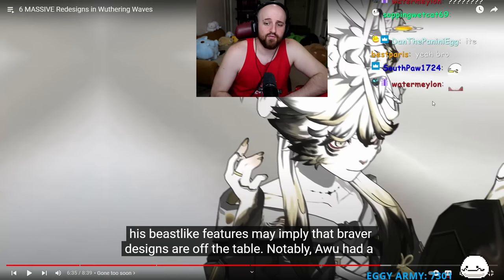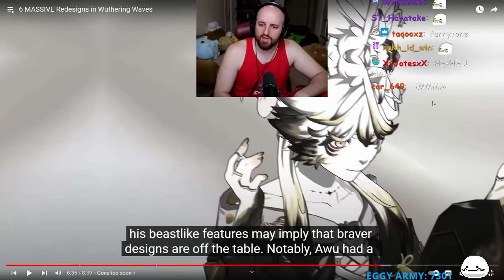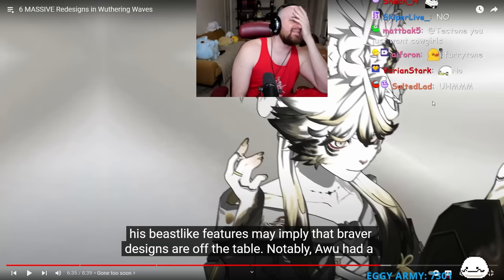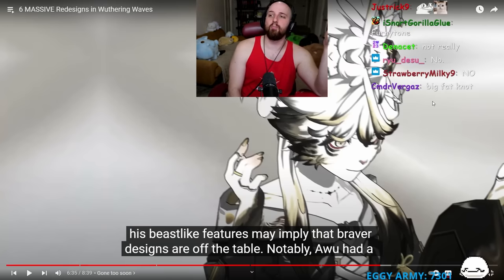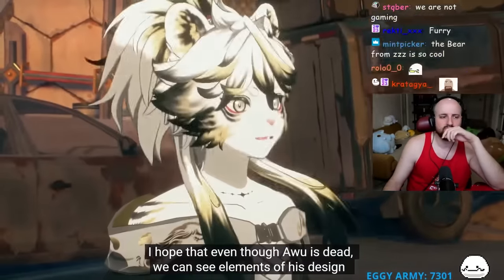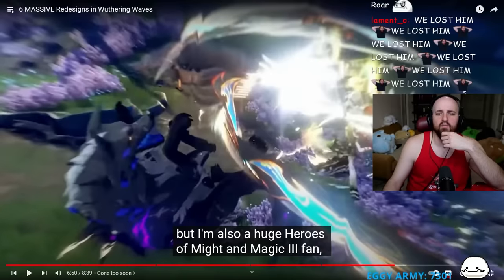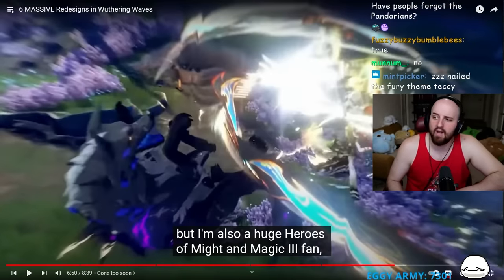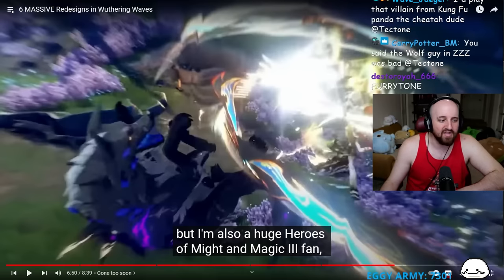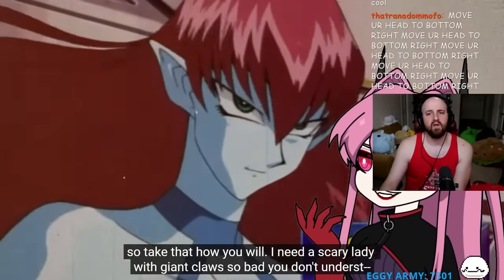Ling Yang's design is the safer choice, but reducing A Woo's beast-like features may imply braver designs are off the table. The reactor actually likes both designs but would have preferred full furry-style characters, arguing bestial characters make fantasy worlds stronger - like Taurens in World of Warcraft giving unique identity. A Woo had a unique hand and foot shape that designers often avoid for simplicity, and the reactor hopes those elements appear in future characters.